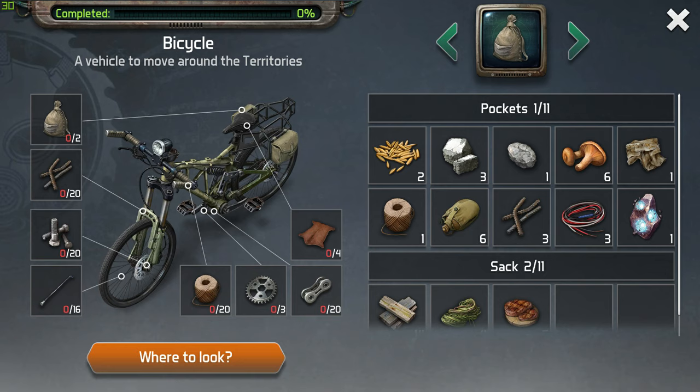The only challenge you will have with these components are the bolts. You can only get two bolts at a time, maximum, every eight hours, and it's only a chance because you get them in the warehouse. You need 20 bolts in total, and they are very important — you will need more of them to install other modifications.